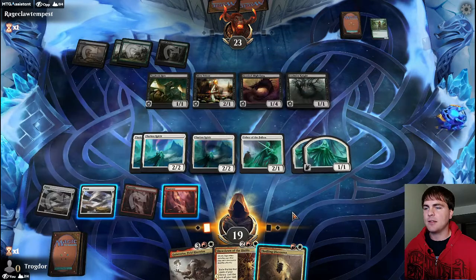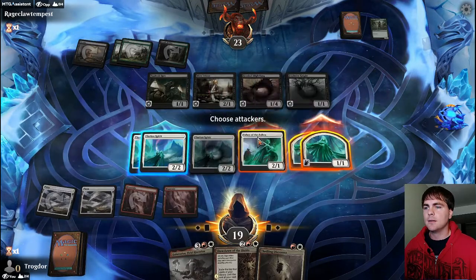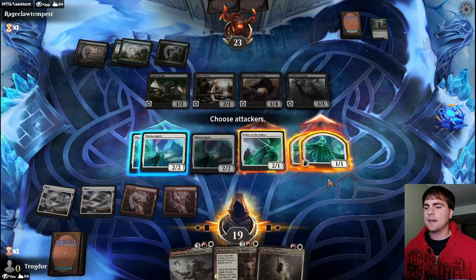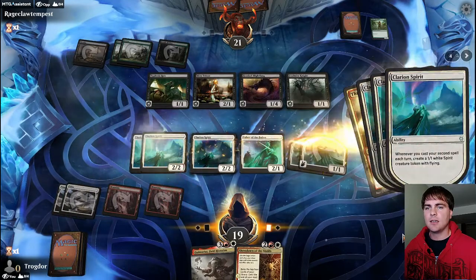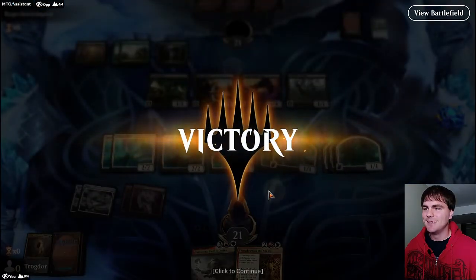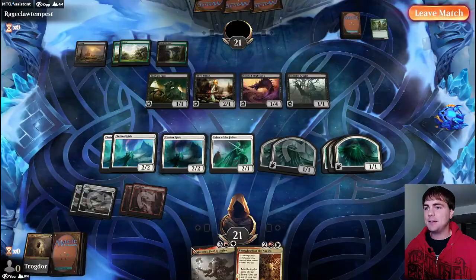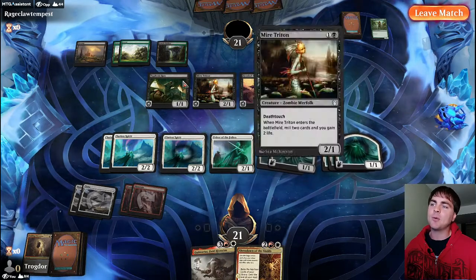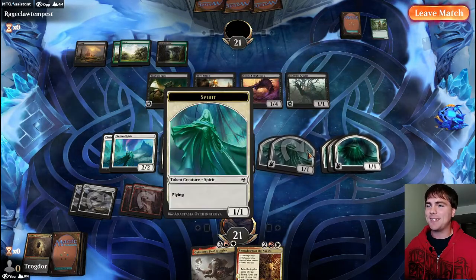We want to attack with both these guys. He'll take something down that blocks. Now let's leave them out and then do this - get our spirit tokens, decline the discard. And they didn't like seeing that. After all that complaining about the last few games, they really haven't been that bad. This game wasn't shaping up much better at first - we were getting way too much of the same thing, but it kind of happened to work out, especially against the guy with all the deathtouch.